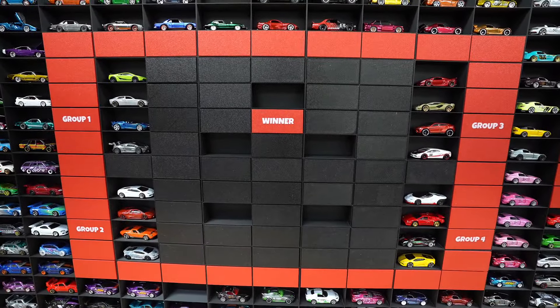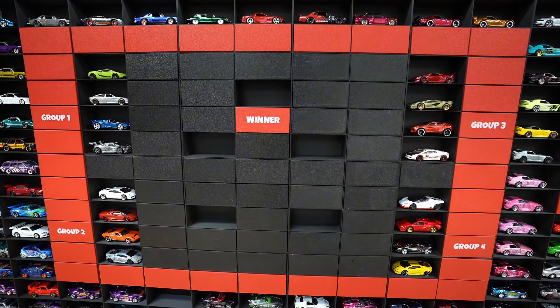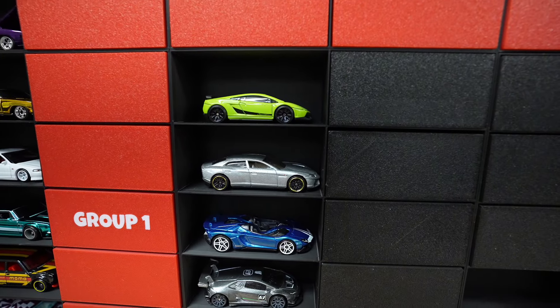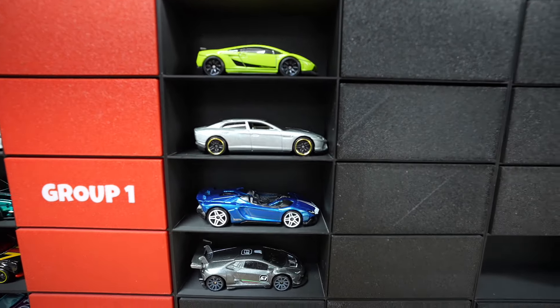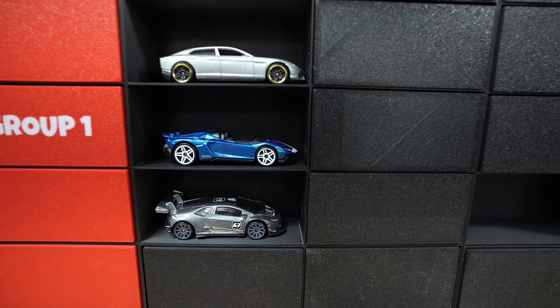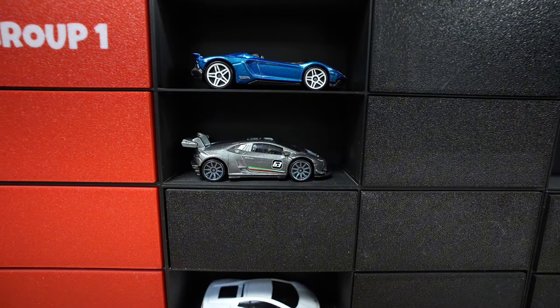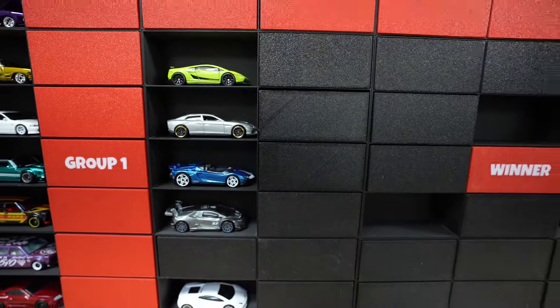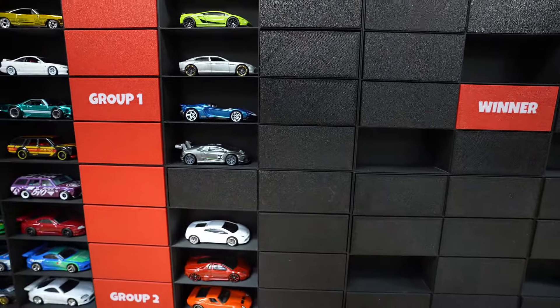Here we go. Here's our 16 car Lamborghini bracket. In group one we have the green Lamborghini Gallardo, the Lamborghini Estoque, the Aventador J in blue - it's a beautiful car - and then probably one of the crowd favorites, the Lamborghini Huracan. Sorry if I pronounced some of these wrong, I'm learning them as I go.